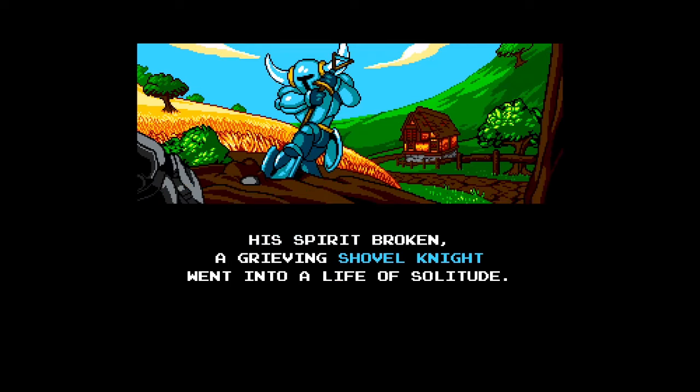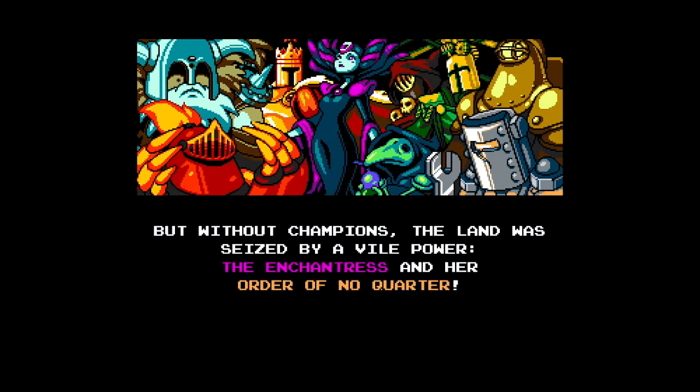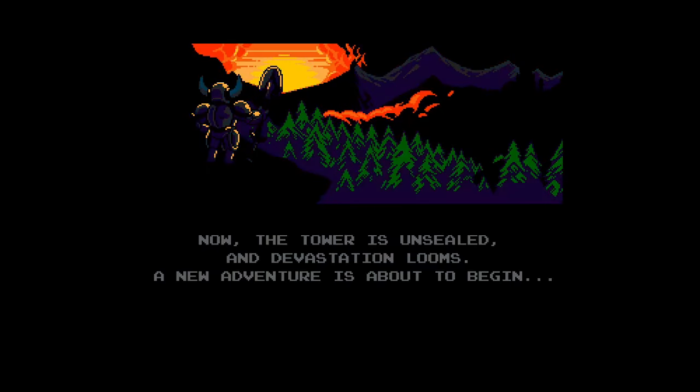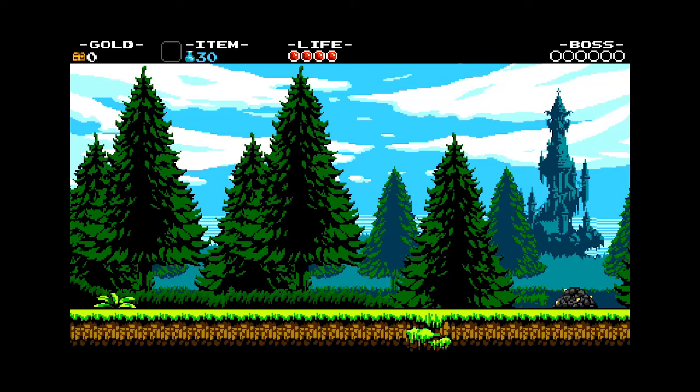Dropping his moniker of a hero. But soon, someone known as the Enchantress arrived and started assembling a gang of gangling goons to go over the Grand Glaciers — and there's no word that starts with G to describe the conquest. Seeing a threat on the horizon, Shovel Knight springs into action and decides to stop their nasty plot. And now it's time to actually play as Shovel Knight in level 1, The Plains.